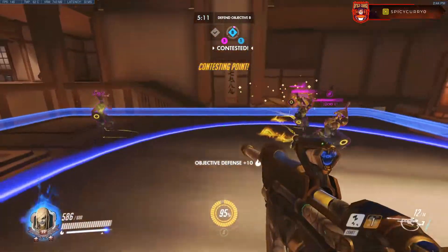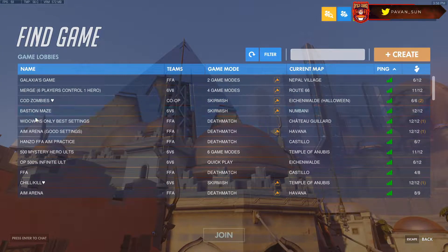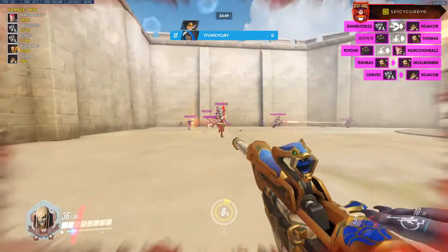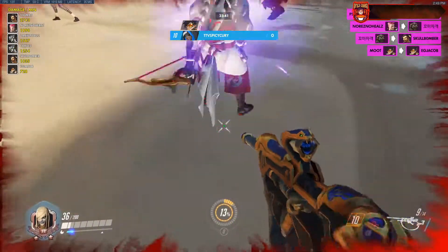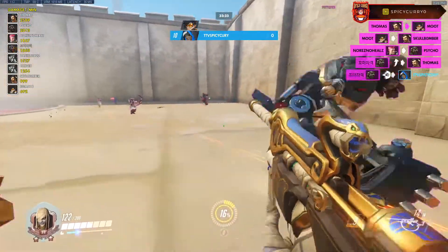Another option is a game mode called Aim Arena that's always active, where you're thrown into a game against real players. There are lots of Genjis and Doomfists in there that you can practice sleep darts on, and you can practice your biotic rifle too. There are a lot of ways to improve your aim, and once you master it you'll start making a big impact with Ana.